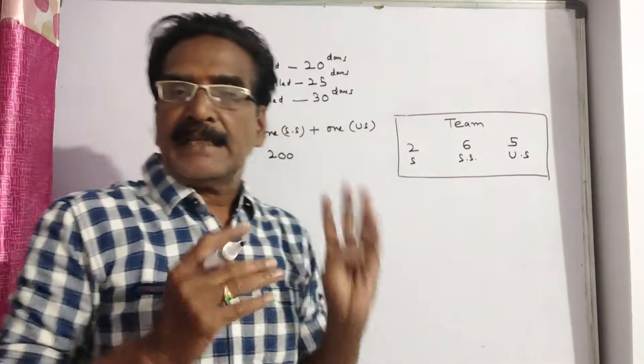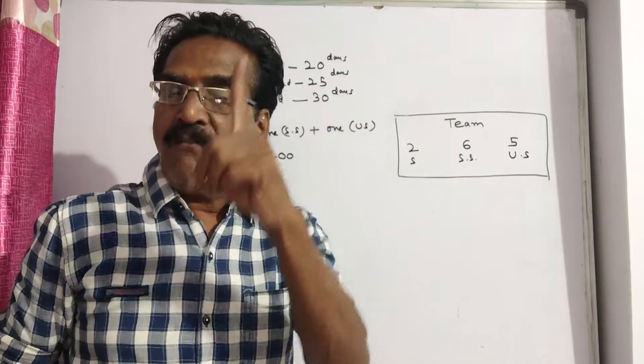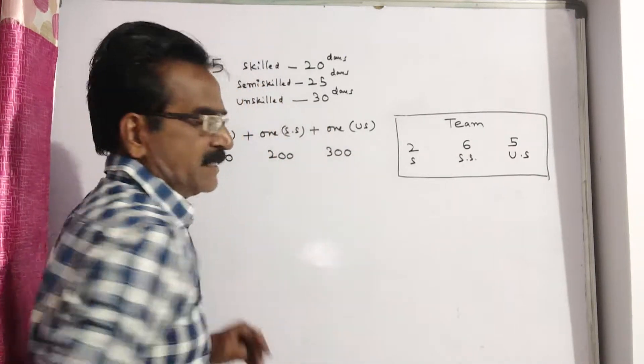In the same way, 10 unskilled workers can complete the wall in 30 days. It means 1 unskilled worker can complete the wall in 10 × 30 = 300 days.